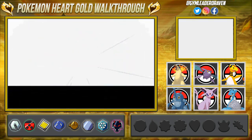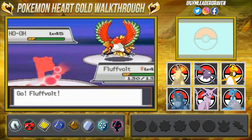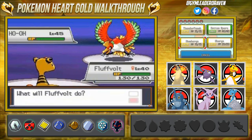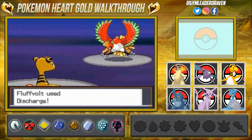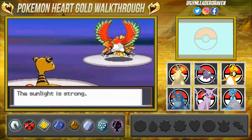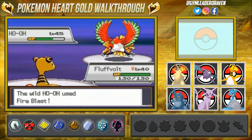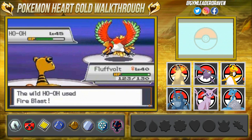Ho-Oh is level 45 and ready to go. If you're playing SoulSilver, Lugia will be the same level at 45, while Ho-Oh in that game will be at level 70. Here Ho-Oh starts using Sunny Day to power up its Fire attacks. I need to paralyze this thing but I don't necessarily have a move that can do that, and we're going to be taking a lot of hits.